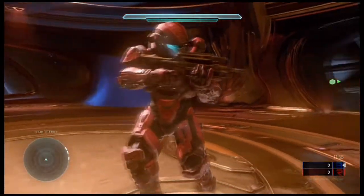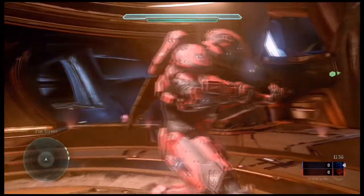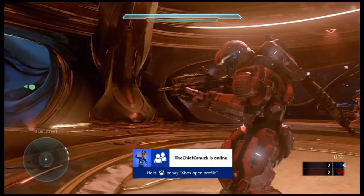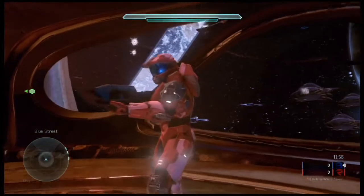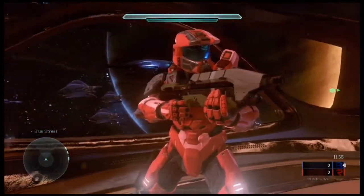Heading over here into red spawn — you can see somebody already picked up the BR. This is where the BR spawns. I think these Spartans look pretty badass right now; I really like the way they look. This is just the beta and it's unreal — I can't wait to start unlocking all sorts of other things.